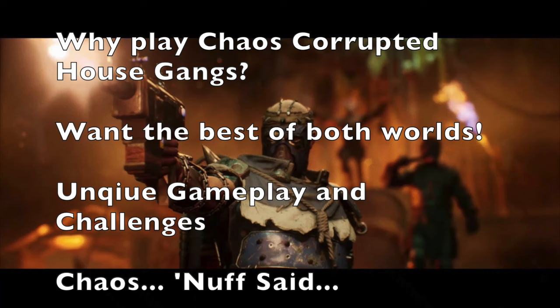On today's episode we'll discuss playing a chaos corrupted house gang in the Aranthian Succession. We'll cover the positive and negative aspects of playing in the Aranthian Succession, the impact the campaign setting has on chaos corrupted house gangs, potential alliances, brutes, hangers-on, and hired guns. We'll also provide a 2,400 point starting roster, tabletop tactics, and how this gang can develop as the campaign progresses. I'll put timestamps in the description so you can navigate to the part that interests you most.